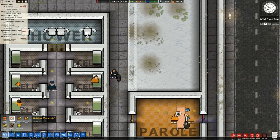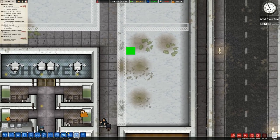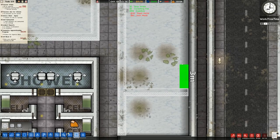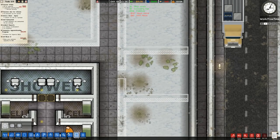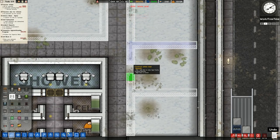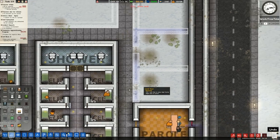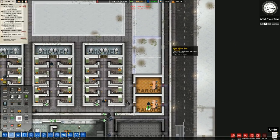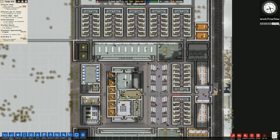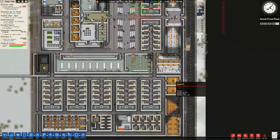I want to go over to planning first and plan off some more parole rooms. At the moment we have four parole rooms, which you would think is more than sufficient, but it is not sufficient for the amount of people we have here. Going to put in some standard doors on the front and back - basically copying exactly what we have. Six total should be okay - certainly more than what we have currently, 33% more in fact.